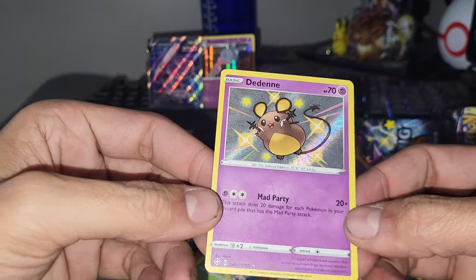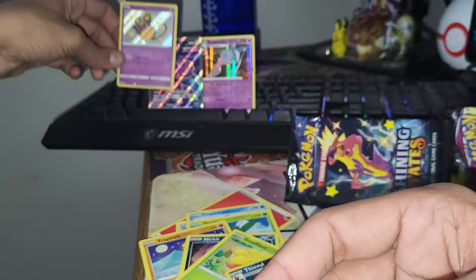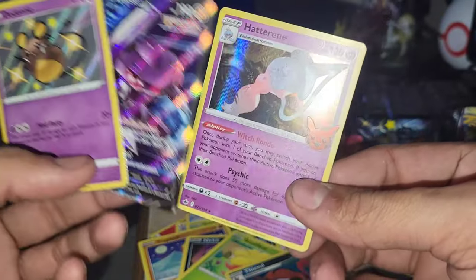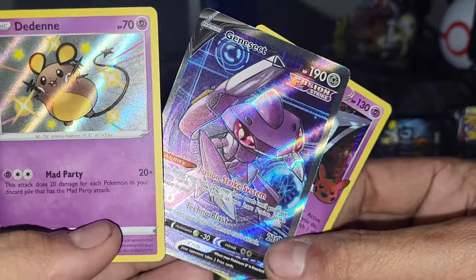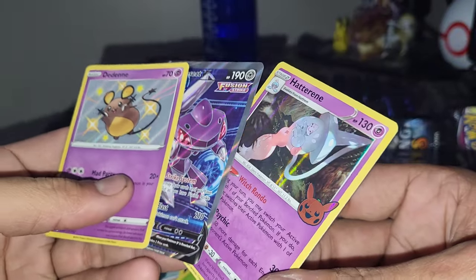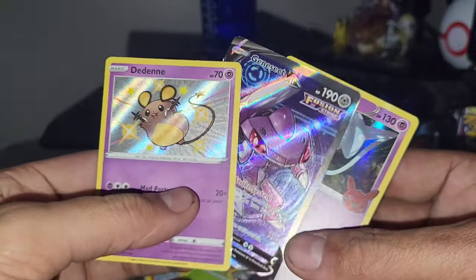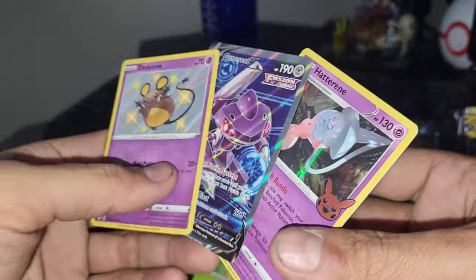Nice — hyped we at least got a baby shiny from Shining Fates. These packs are getting more and more rare, being printed in 2020 — going on three years old now. Let's recap all the hits from those five booster packs. Pretty good luck getting three hits, if you want to count the Hatterene as a hit. We got the full art Genesect V from Fusion Strike — a pleasant surprise — and the Dedenne baby shiny from Shining Fates to end it. Stay tuned for episode 20, we're gonna go hard. Hope you guys enjoyed, I always have a blast opening cards — catch you guys in the next one, peace out.